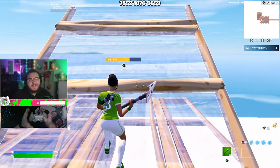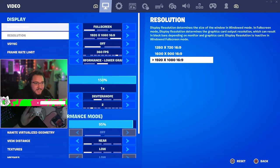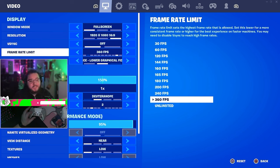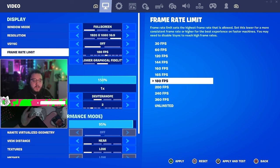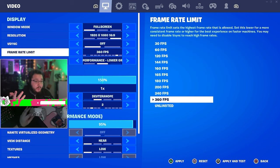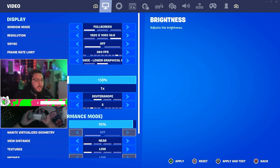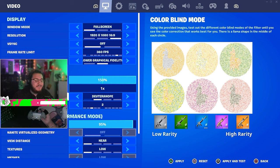Let's jump straight into the settings, right into the display settings. Full screen, 1920x1080 — nothing crazy. I have a 360Hz monitor; some people have 240, 144, or 165 — just set it to whatever your monitor supports. I use Performance mode; I find it the best. I use brightness at 150 and Deuteranope 2.